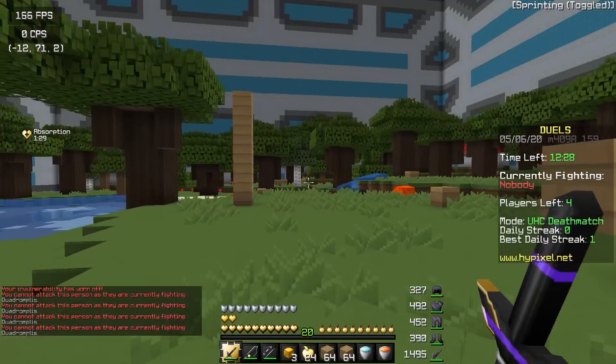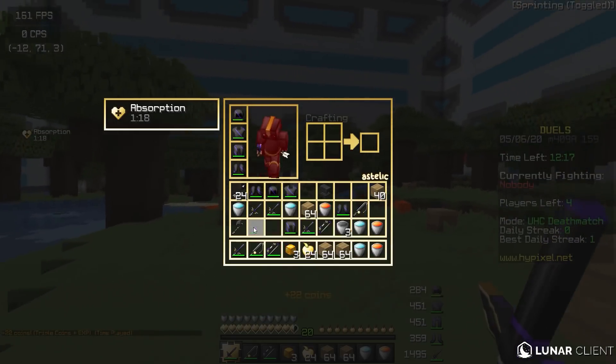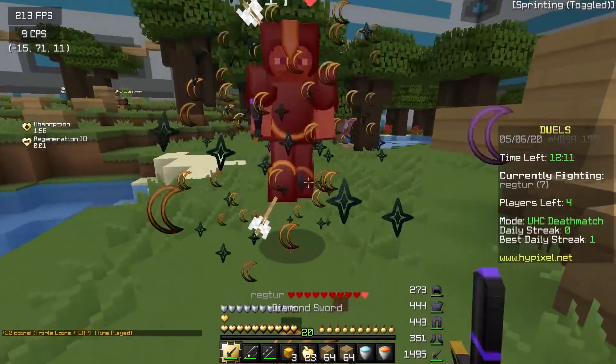There's so much stuff here — I didn't realize I had this many heads. I guess we can make our armor better. We literally have very overpowered stuff, so why not? All right, this is our opponent, Regta. Let's have a fight here.